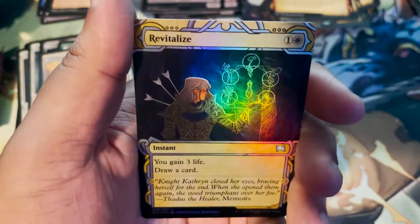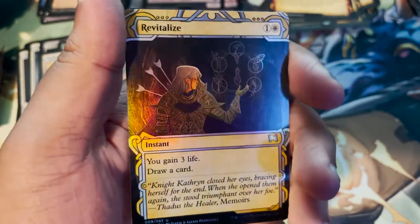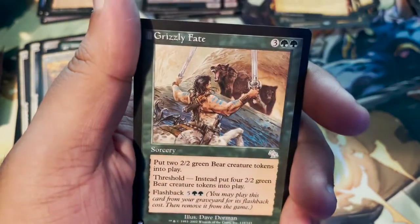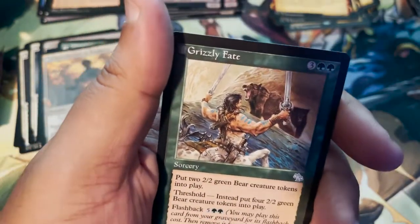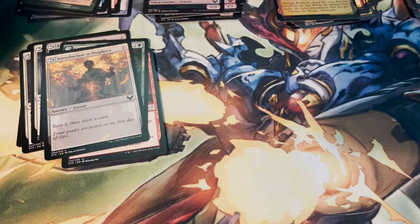And a Foil Revitalize as our Mystical Archive foil card. I do run Revitalize; I will take that. And a list card as well: Grizzly Fate. It's so cool when you get two Mystical Archive cards, one of them is a foil, and you also get a list card.